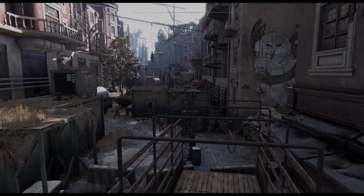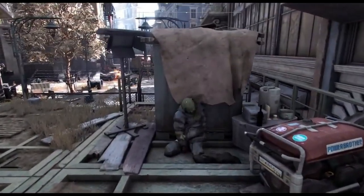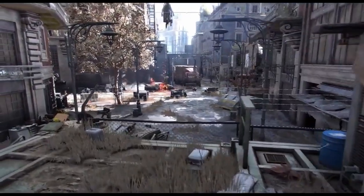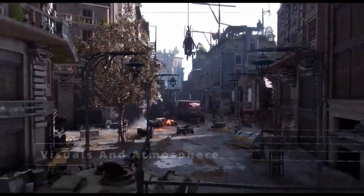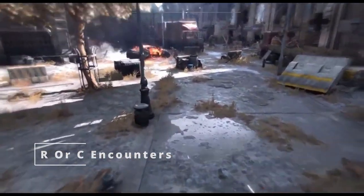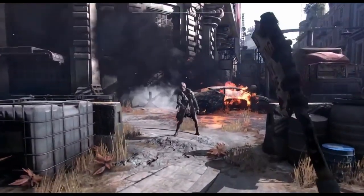This video is all about the Dying Light 2 we had in 2019-18. I want to show people and Techland that a lot of us really want this version back, really bad. So in here I'm gonna cover 6 topics: Architecture of Villador, Visuals and Atmosphere, Removed or changed mechanics, Removed or changed interactions and encounters, Cut content, and Character designs.